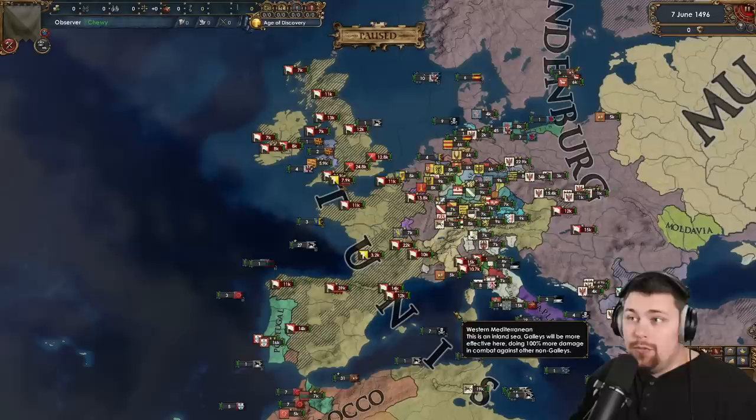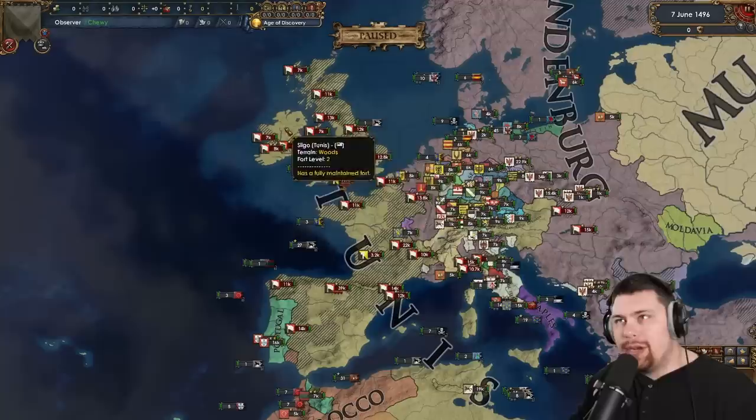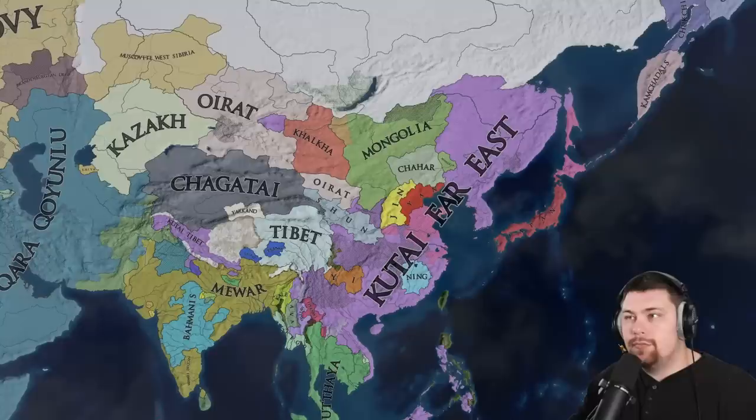The game giveth and the game taketh away. There are crazy rebel occupations going on — clearly Tunis is not going to hold on to this. They're going to lose probably all of it, or end up with disgusting borders holding on to a couple of provinces in Ireland and getting annexed by some minor there. Yep, this is about as bad as expected — England only got a little bit of England and France got the rest. Either way, Castile and Aragon have returned, and Toulouse is hanging out down in the south with Provence.